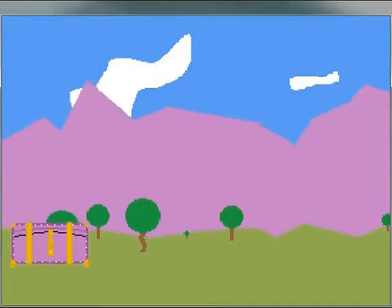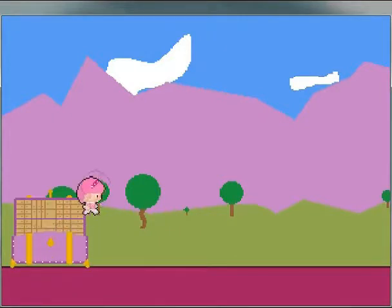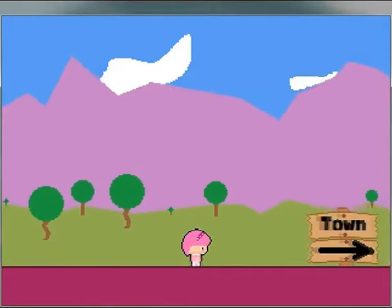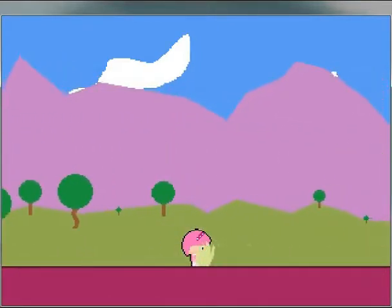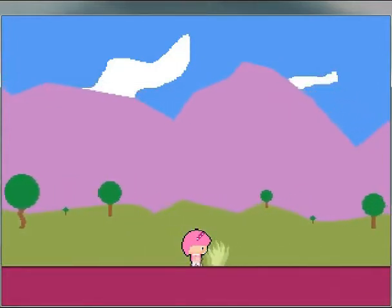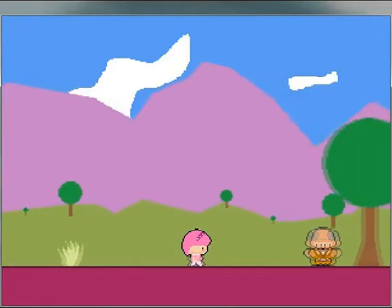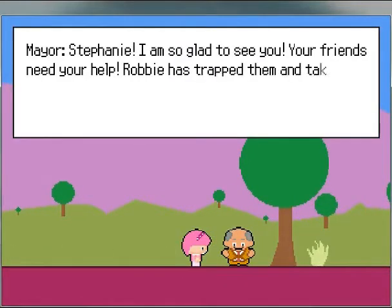We start out in a kind of introductory level that has a little event that gives you an idea of what the backstory is and what the game is going to be about. Here's your main character, Stephanie. Right now we were outside the town, so we were kind of in the barren plains of LazyTown. And right up here we meet the mayor, and a little dialogue happens.